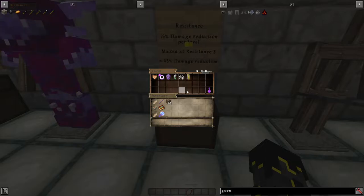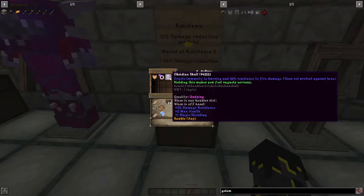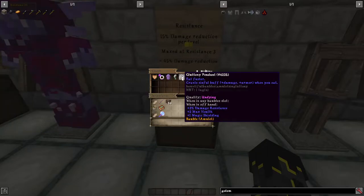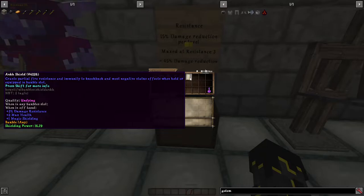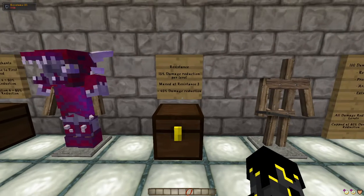All of your baubles can be reforged at the reforging stations with the undying quality. This undying enchantment will give you a further 3% damage reduction per bauble, and you can have 6 of these if you equip the Ankh Shield. So altogether, all the 3% values combined add up to another 18%, and that counts as resistance. So if you have resistance 3 and undying quality on all your baubles, that gives you 63% damage reduction in total.